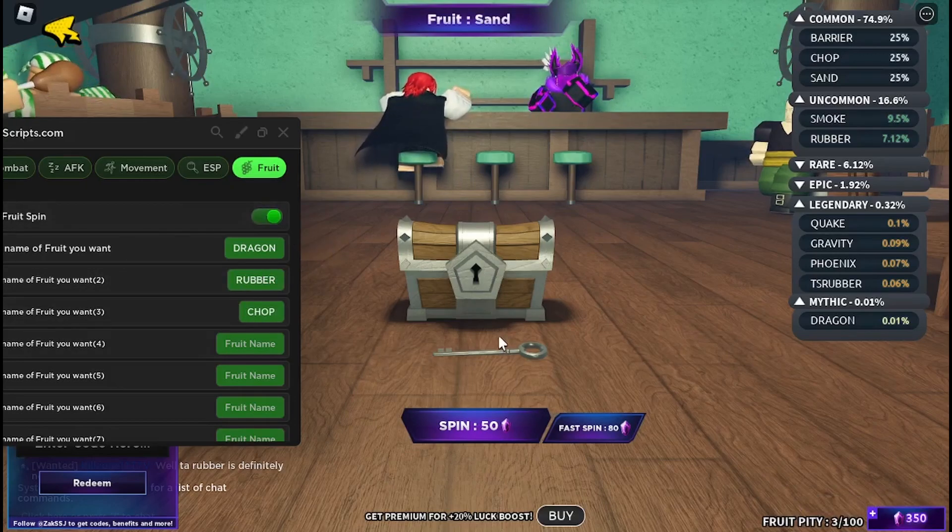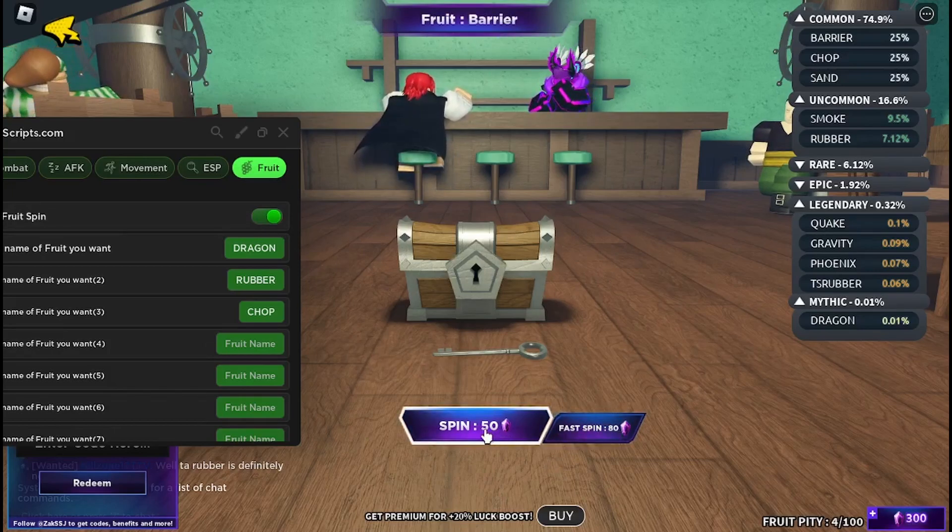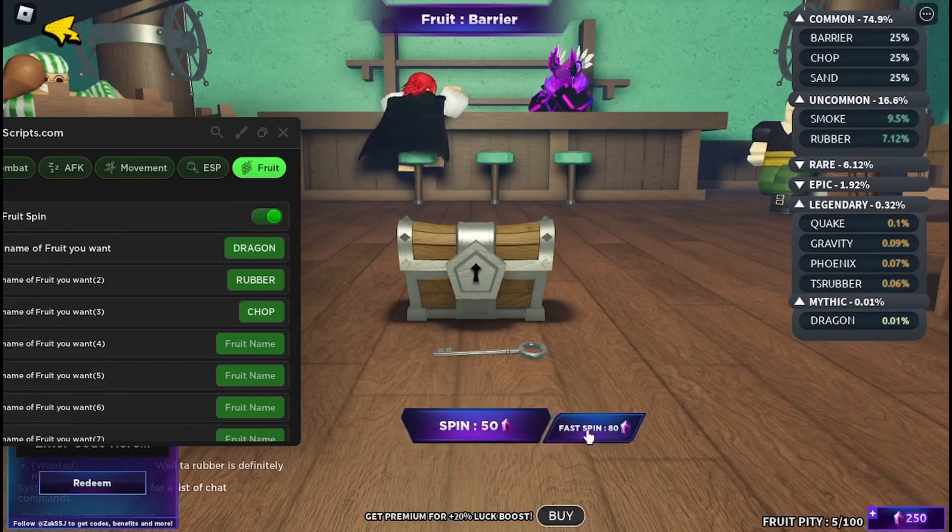What it will do is spin with a fast spin that will still cost only 50. This is really overpowered since you don't have to waste an extra 30 on the fast spin.